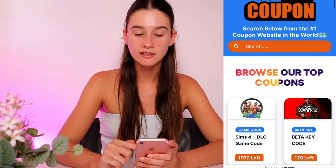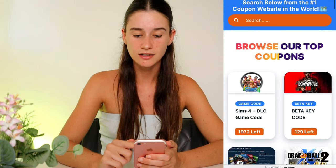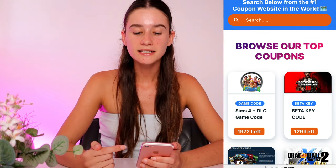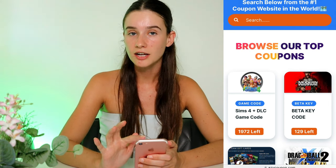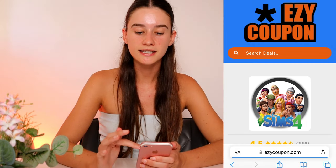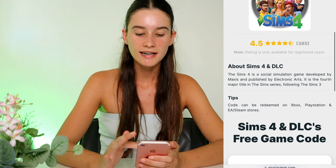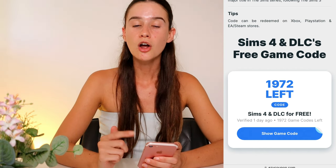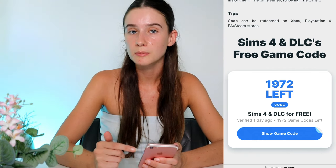Once you're at Easy Coupon, it's super easy to find Sims — it's actually like the first icon they offer, the Sims 4 DLC game code. If for some reason you come here later and it's not at the top, just go to the search bar and type Sims 4. Press on the Sims 4 logo and it'll take you straight to the Sims 4 page. Scroll down and as you can see, there's a free game code. There's a limited amount available, but Easy Coupon does update their website quite often, so hopefully there'll still be game codes left when you find this video.